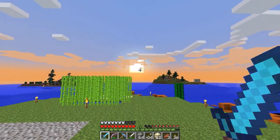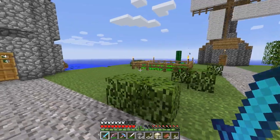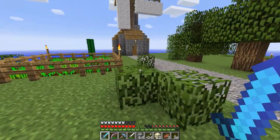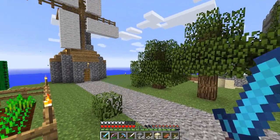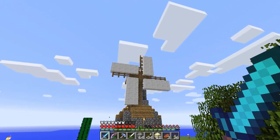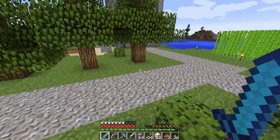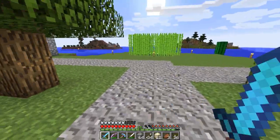Hello everyone and welcome back to my wrecked survival series. Another beautiful morning here on my crappy little island where a few minor things have changed. Mainly, I added some lights to the windmill because I started having a problem of monsters spawning on my island - they were all spawning up there, falling down to the roof and onto my lovely grass. I actually had a creeper sneak up on me and blow up this area right here.